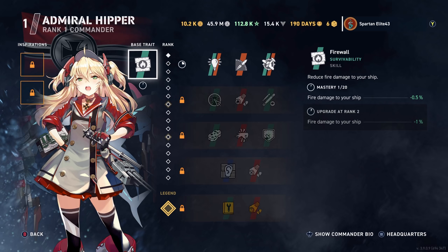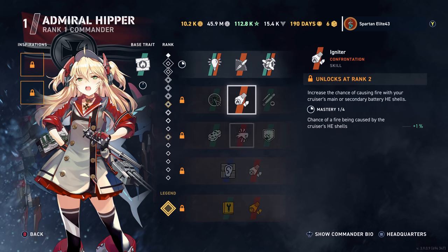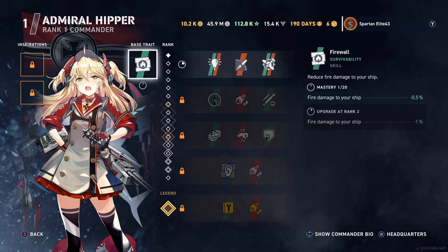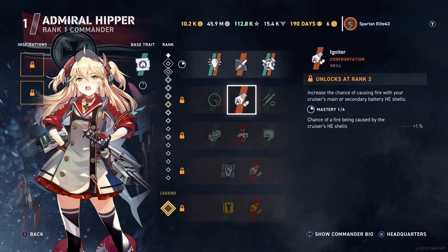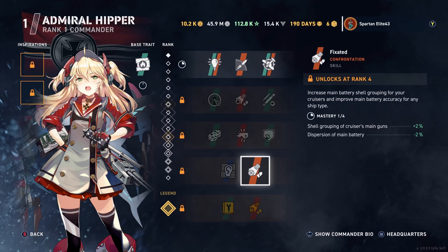Azure Lane Hipper — I've never actually used this, so I haven't looked at it. But it looks like it's kind of a hybrid commander. It's got all your base perks for the same thing, except you also get reduced fire damage to your ship. And then her extra is Vice Defense, which reduces incoming damage for cruisers as well as increases your reload time on your damage control party.